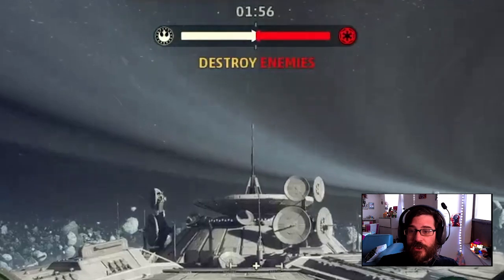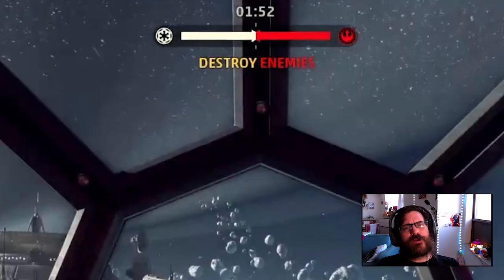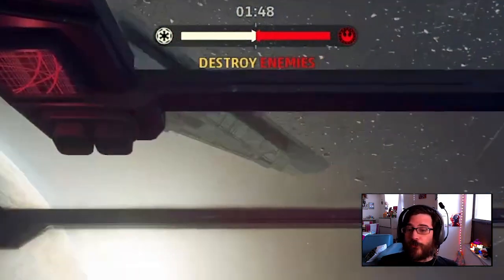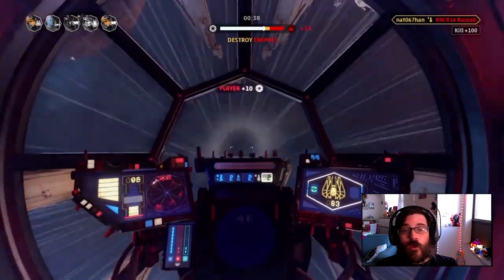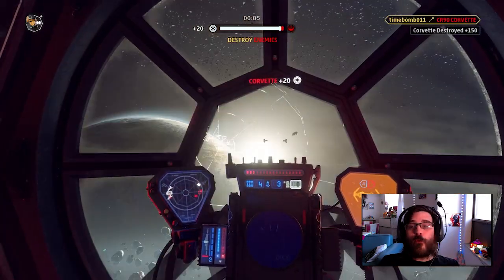So today we're going to start that off by looking at the opening phase. The first thing I want to go over is the morale breakdown on the opening phase, which is different than in the later phase. The breakdown of morale is: the AI is worth 3, a kill is worth 10, and the raider is worth 20.